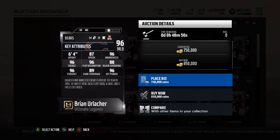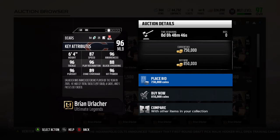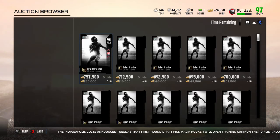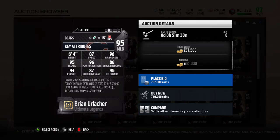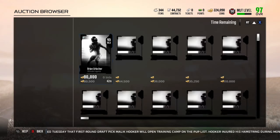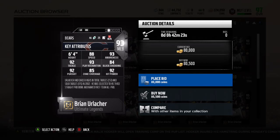Brian Urlacher card: 87 Speed, 88 Block Shed, 89 Zone, 96 Hit Power. That's a 96 Urlacher. I'll show you guys the packs after this as well for the Ultimate Legends — it's the same packs as they always have. I just wanted to show you guys the main guys for the set. There's also a 93 Brian Urlacher.